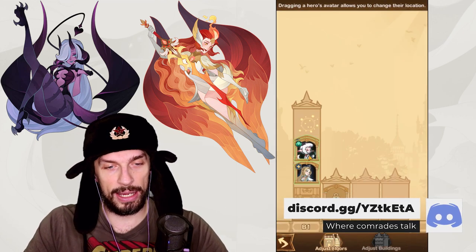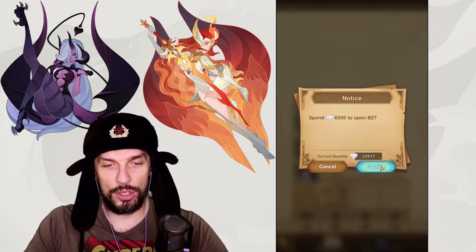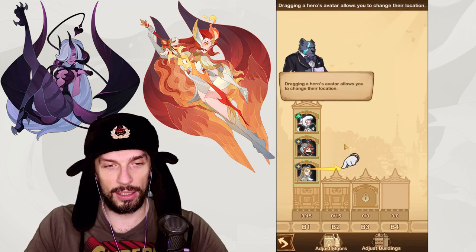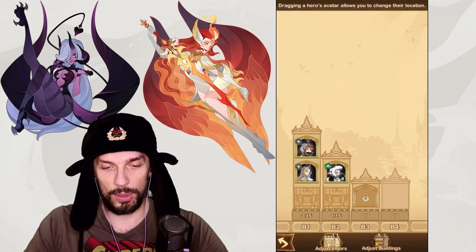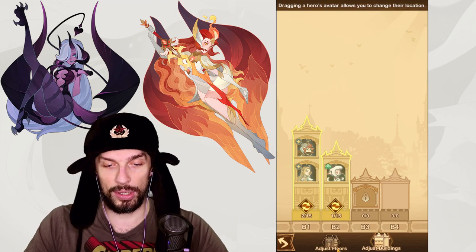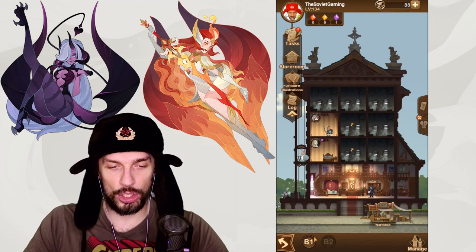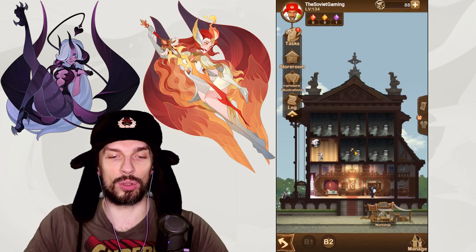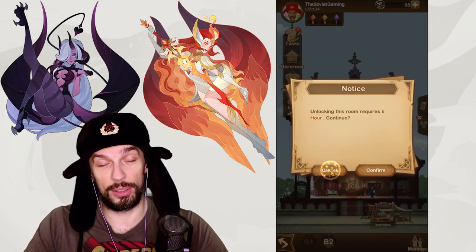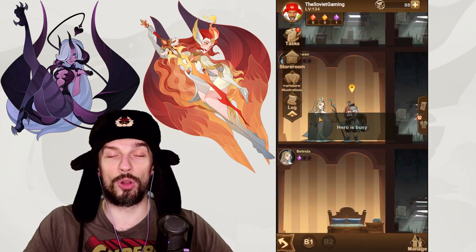You can click Manage in the bottom right corner to rearrange everything as you want. You can unlock a new wing of your hotel in order to change the location of your housing. You can change buildings around as well — there are a lot of customization options. When you unlock an additional location you will see different buttons at the bottom and you can switch between different hotels, zoom in and zoom out.